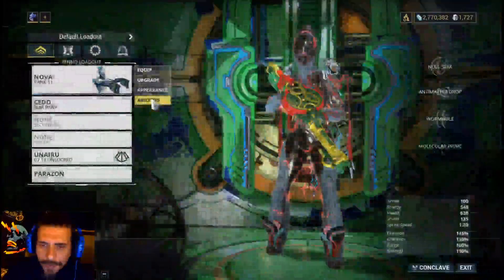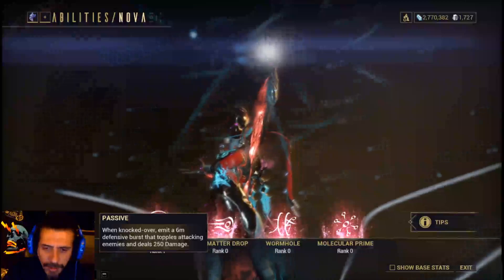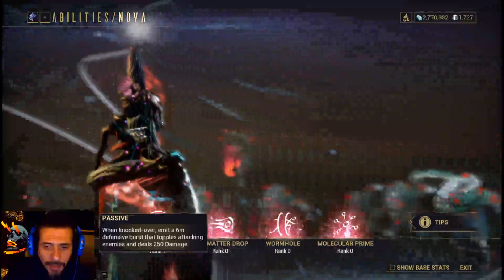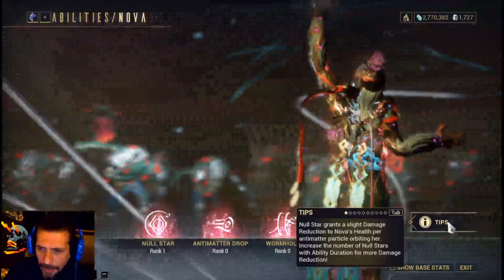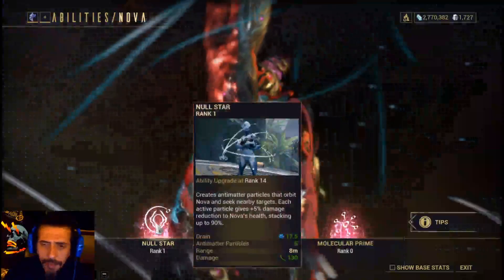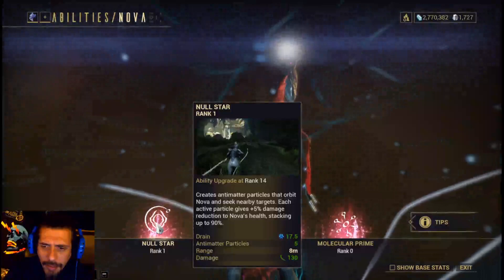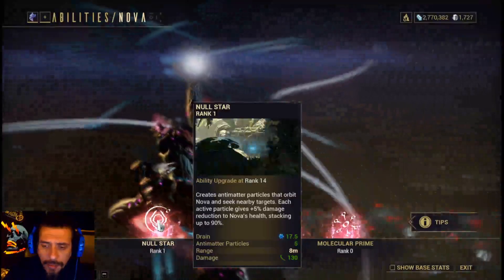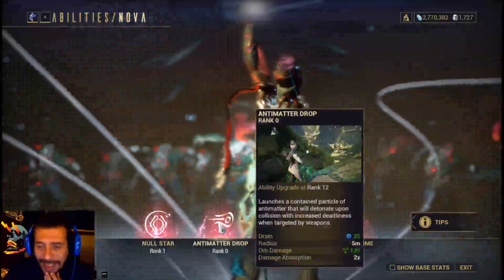Let's see her abilities. Her passive is: when knocked over, emit a 6-meter defense burst that topples attacking enemies and deals 250 damage. So when she's knocked over, it has a 6-meter defensive burst that gives 250 damage. The Null Star grants a slight damage reduction to Nova's health per particle orbiting her, increasing the number of Null Stars for more damage reduction. Power number one, Null Star, creates anti-matter particles that orbit Nova and seek nearby enemies. Each particle gives 5% damage reduction to Nova's health, stacking up to 90%. She can reduce her ability to take damage by 90% if you are always pressing 1-1-1-1.